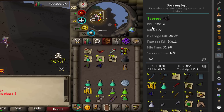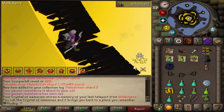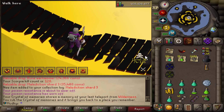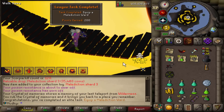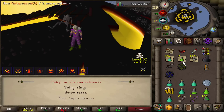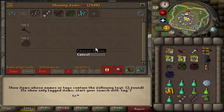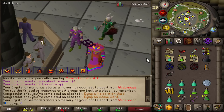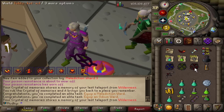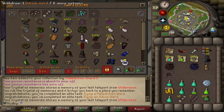I combined the shard pieces together to make both the Odium Ward and Malediction Ward, then equipped them both — elite tasks worth 400 points total. Let me grab the red one from the bank. Now I've got the Charmander, Squirtle, and Bulbasaur — the gang's all here, I got the full set. How clean would that look with the three of these in a thumbnail? Get that green shield out of here, there's a new sheriff in town.